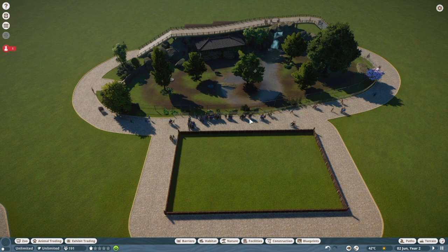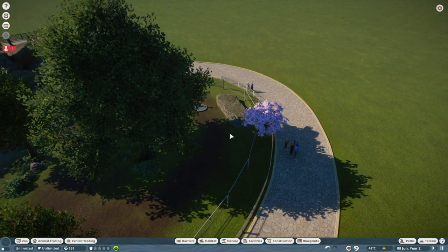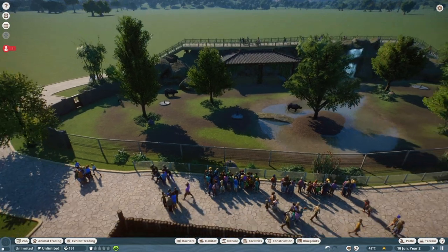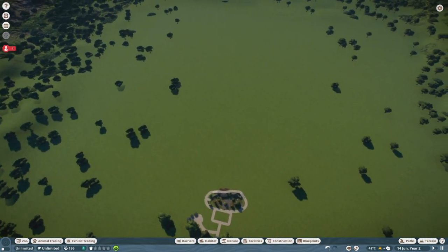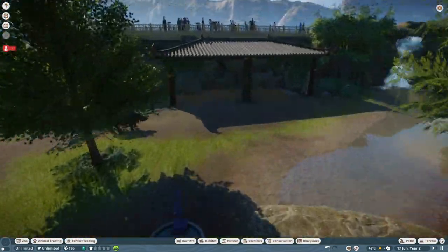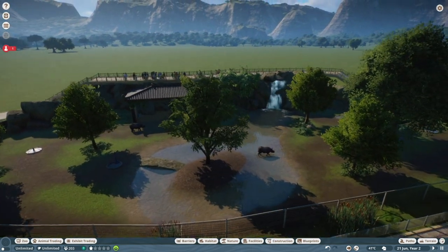If you guys have any suggestions for ways I can learn to play the game better, teach me how to play. If you've got any good tips for how I can get around things — I put a bunch of trees around the side, you can see a couple of them are left, and the game got mad at me for doing that, which was really annoying. I feel like it's because part of the hitbox was in the exhibit. Let me know what animals you guys want to see in the future. I plan to hopefully do multiple zoos at some point. Let me know what you guys think, let me know future animals we can do, and until next time guys, thank you for watching.